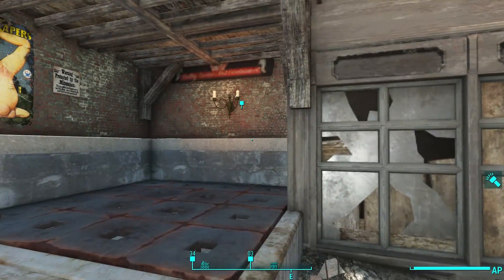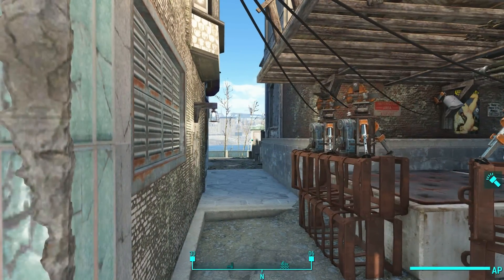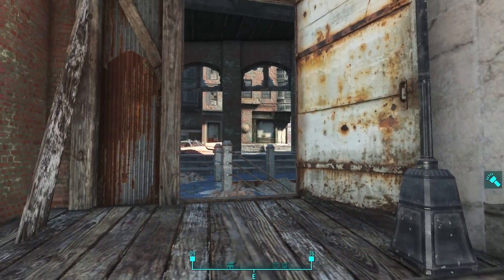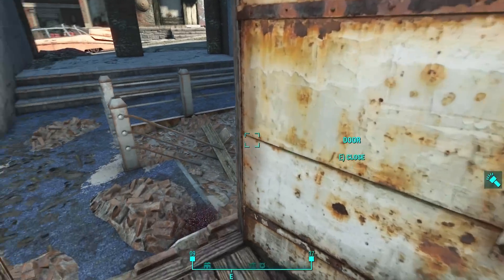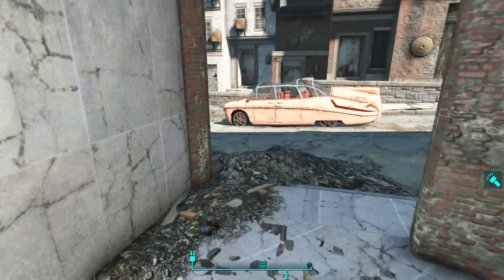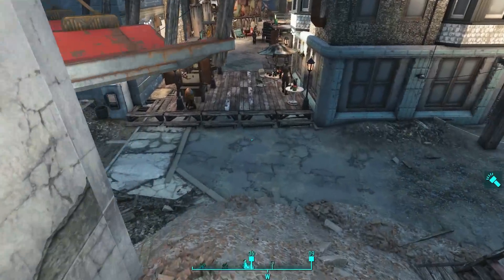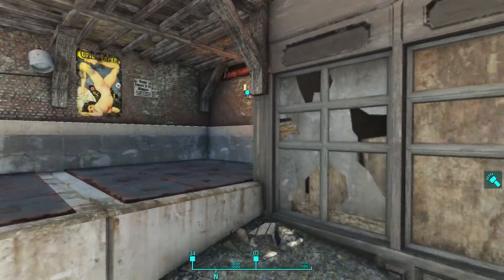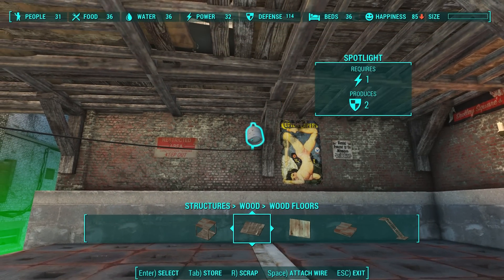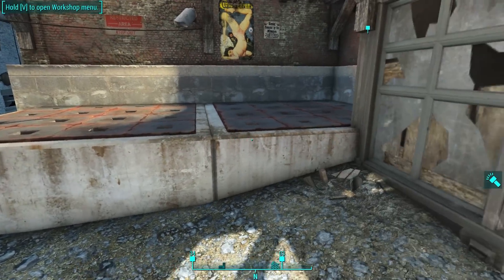By blocking off this alleyway you're not reducing the number of attacks you get. Also, this door right here — when you find the settlement it's originally chained off, and for the longest time I thought I should never have unchained it because now I'd get attacked from this door. But no — raiders do not spawn from over here, so feel free to open this door so that your provisioners can get in and out. Your enemies spawn here and here. I selected the spotlight and removed it, and what do you know — the light now works.